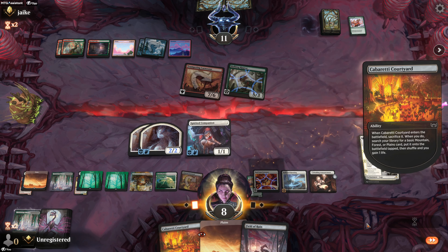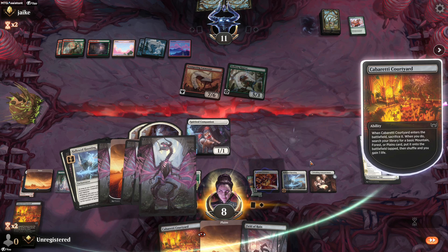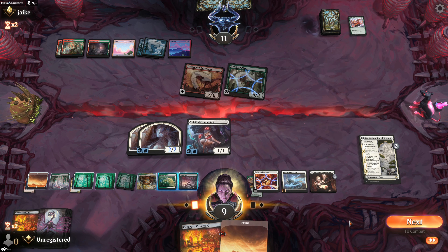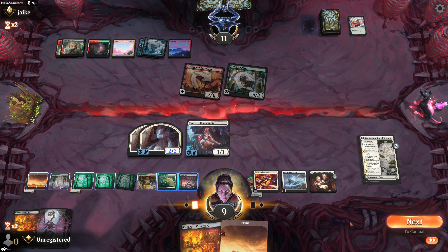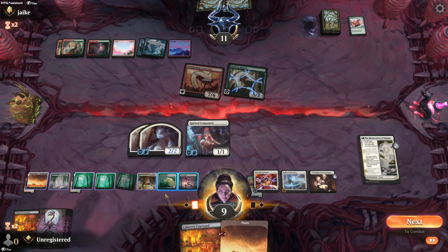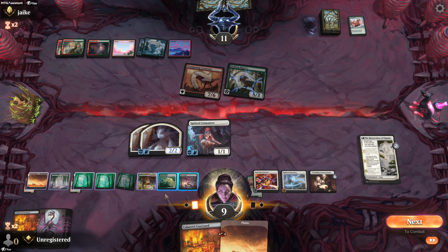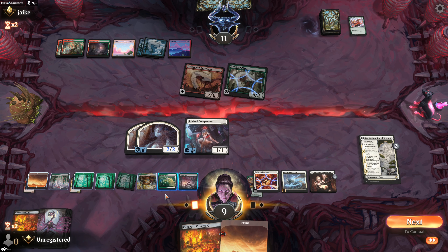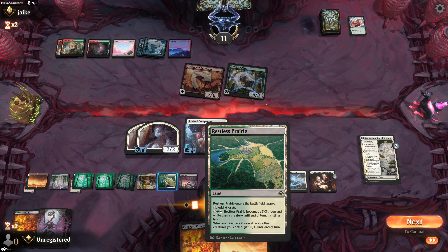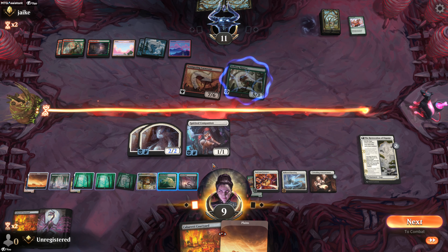Courtyard, I'll take another life. That's not going to help at all so it comes as well. This can be a 3/3 and I'll hit him for eight, draw a card. Four, five, six, seven, eight, nine, ten, eleven — unless he kills something. Let's see what we got.